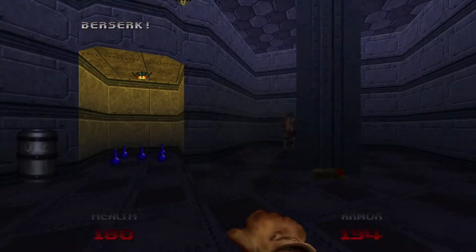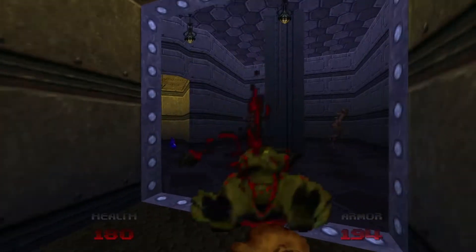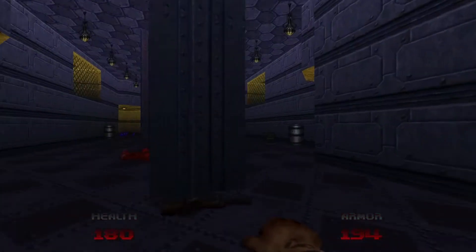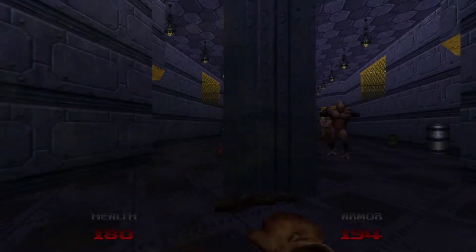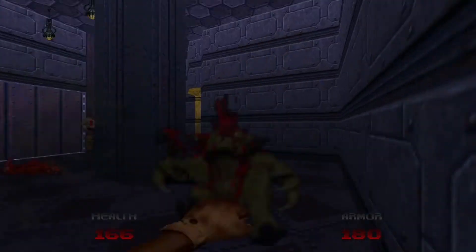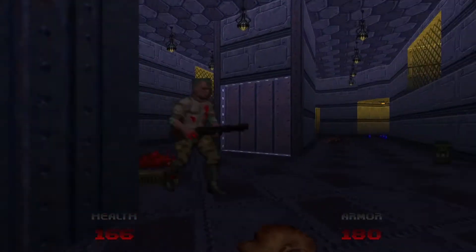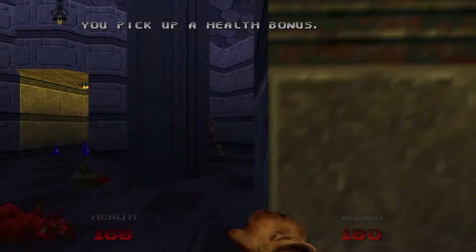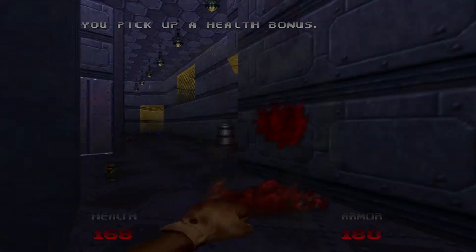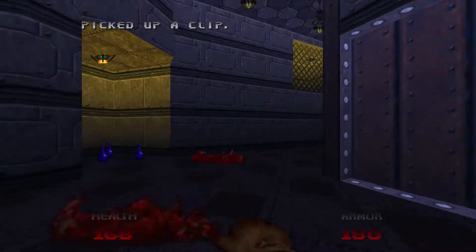It's going to be in this cage located right behind us, in this door, where we get a Berserk. That's going to be very useful because when we drop the lift down, we're going to be greeted with a few pinky demons and imps that we can easily dispatch with our fists. And one zombie. We got the imp, we got the pinky.